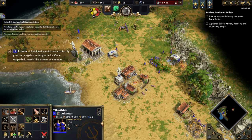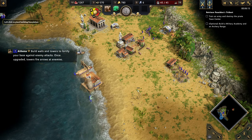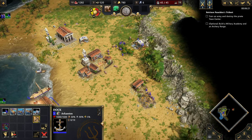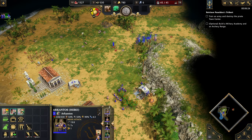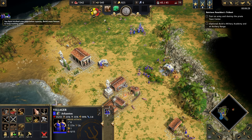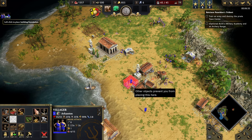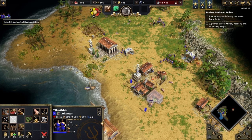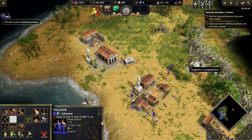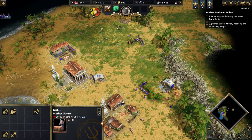Build walls and towers to fortify your base against enemy attacks. Once upgraded, towers fire arrows at enemies - yeah, that would be nice. Let's go. Is this fishing? Yeah, fishing ship please. Oh yeah, we need like two people there. Big problem - I see a big problem. Let's go for two houses. I was concerned about how people shift from one point to another, and now I'm struggling with keeping houses up.